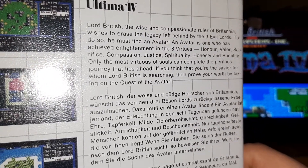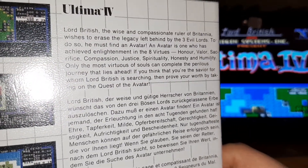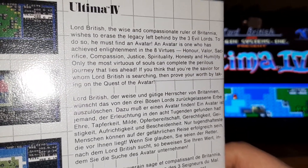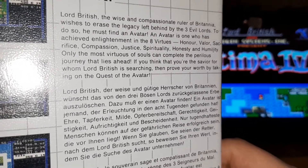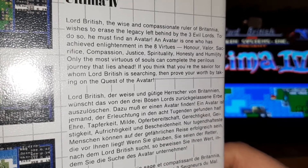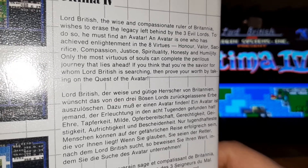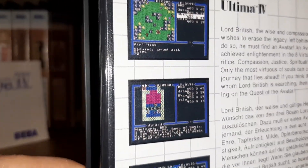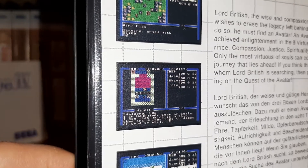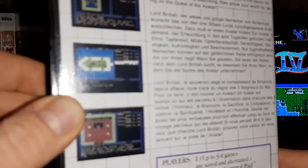Lord British, the wise and compassionate ruler of Britannia, wishes to erase the legacy left behind by the three evil lords. To do so he must find an Avatar — one who has achieved enlightenment in the eight virtues: honor, valor, sacrifice, compassion, justice, spirituality, honesty, and humility. Only the most virtuous of souls can complete the perilous journey that lies ahead. They don't actually mention the subtitle, Quest of the Avatar. Of course this is a big PC release — screenshots and it's very text-driven, very menu-heavy, with little graphics.